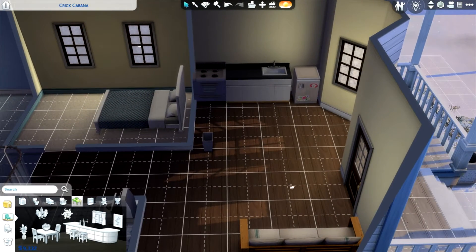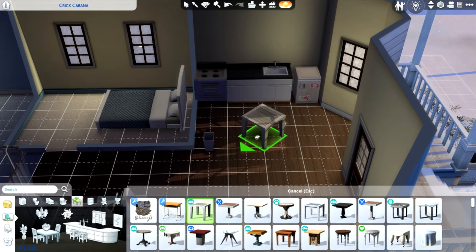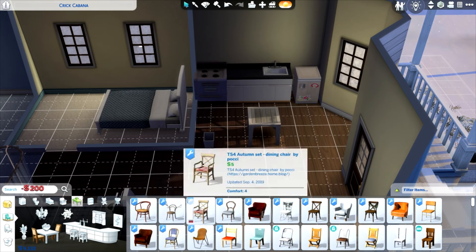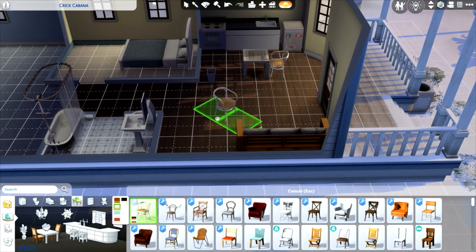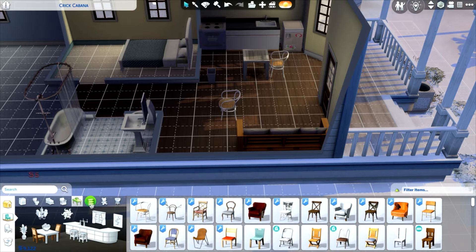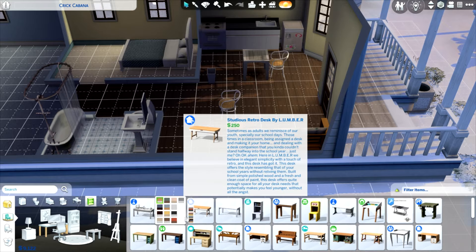Dining table — I really only need something for me for now. Toddlers can't sit at tables so I can expand later. I want a matching chair for the desk. Let's pick one that matches the sofa — there we go.